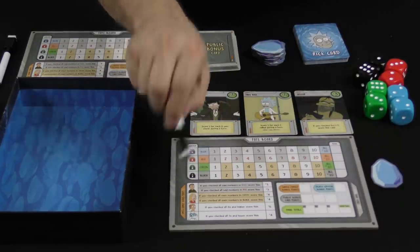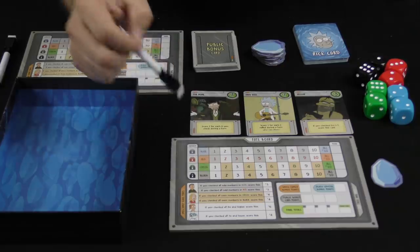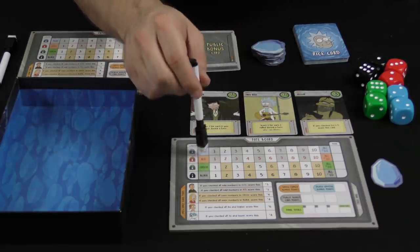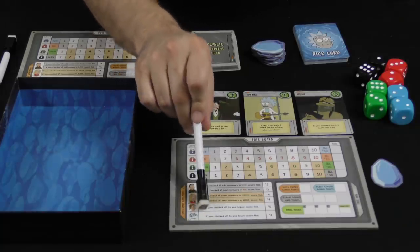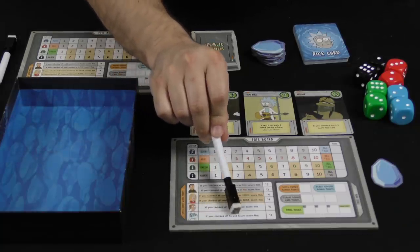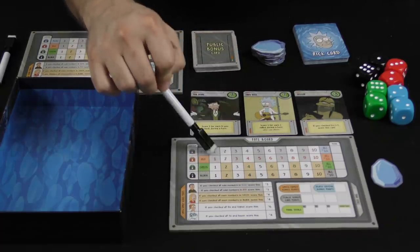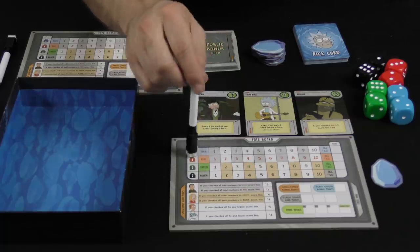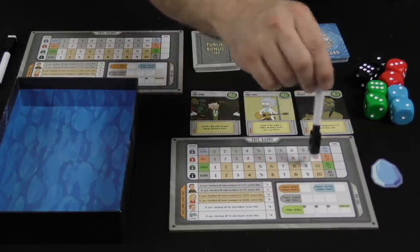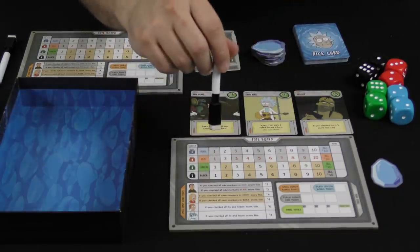During the game you are trying to mark off spots in these four lines in the different colors. The more of them you cross out, the higher a score you will receive. There are also bonuses, such as if you check all of the threes and lower you're going to score four victory points — that's all the threes, all the twos, all the ones in every color. And there are a few different bonuses: all of the even numbers in the bottom two colors, all of the odd numbers in the top two colors, things of that nature.